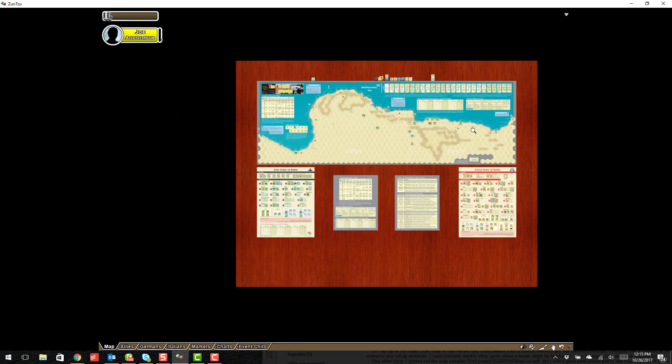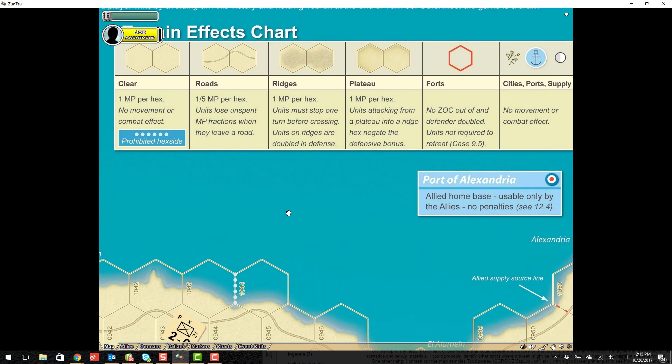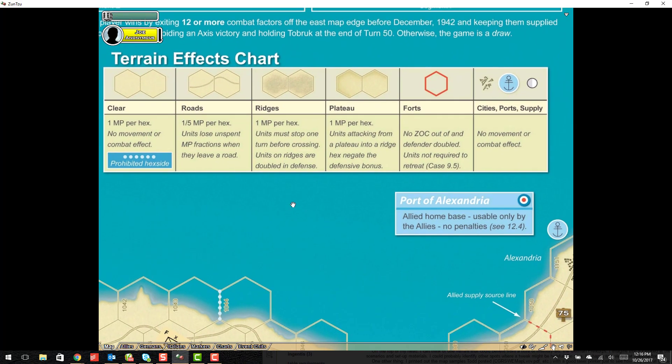I'm going to zoom in now to the game map and start with the terrain effects chart. The reason I want to do that is to point out that for the game itself there are very few types of terrain to be concerned about — really just clear terrain and ridges. Those are the two predominant types: either clear or a ridge hex. But we do have plateaus that will interact with the ridge hexes, and a plateau will always be next to a ridge hex. So that's a quick hint: plateau hexes are always going to be in the area of ridges.